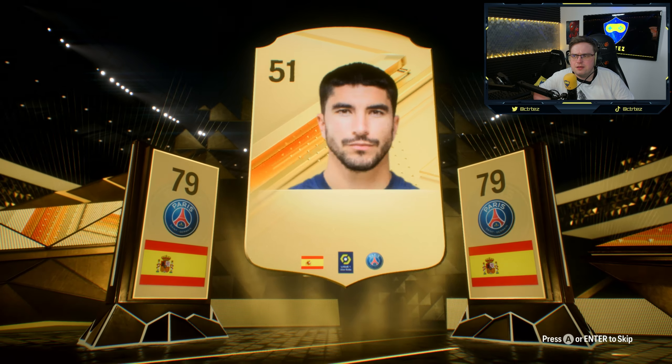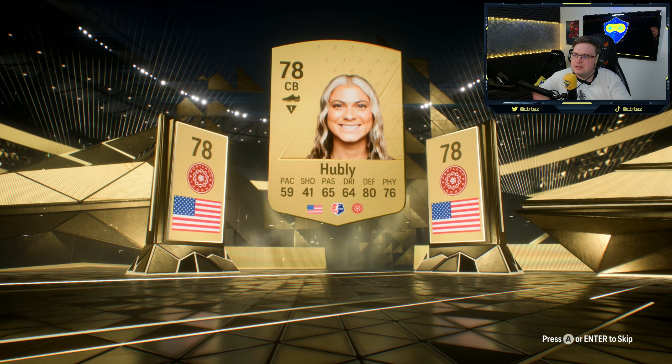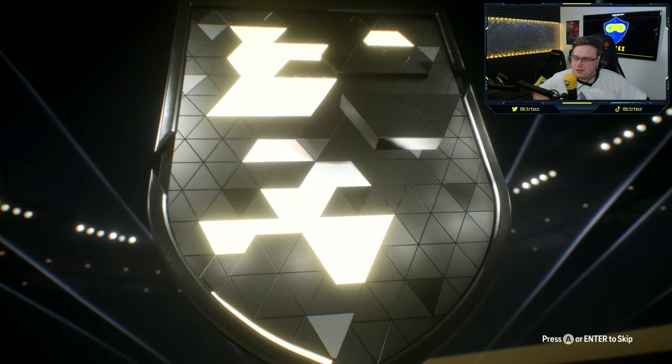Three common gold players — obviously not expecting anything too fancy. American centre-back, Portland Thorns — it's going to be Hubley, 78 rated; not a great card by the looks of it. Another three common gold players — Japan, right back, Arsenal — it is Tomiyasu, 78 rated.